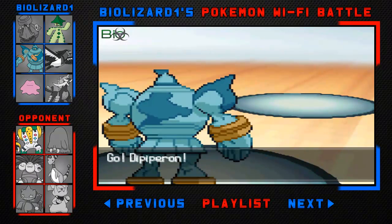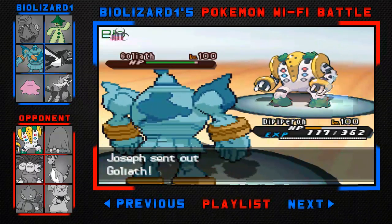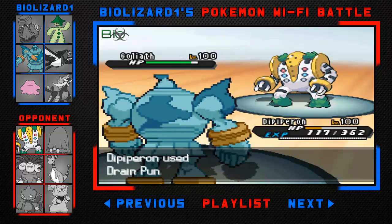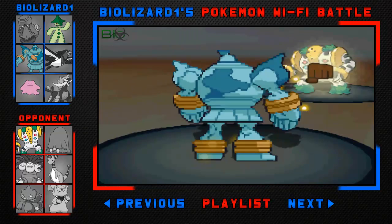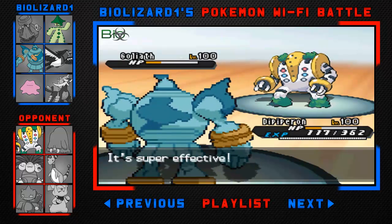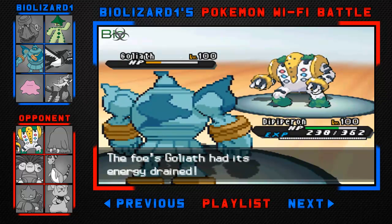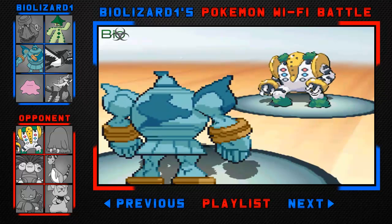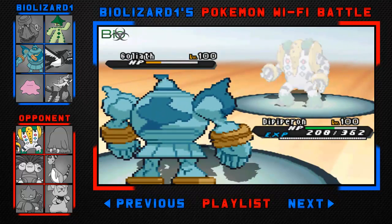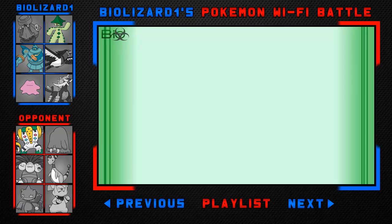I switch out into my Golurk while he switches into his Golurk — and that's actually his last Pokemon. He may have a slim chance of winning, but I'm Choice Band Iron Fist and I go for Drain Punch, which is going to finish him off in two hits with super effective damage. I get some health back, he knocks off my Choice Band, but the next move finishes him off. And that is the game.